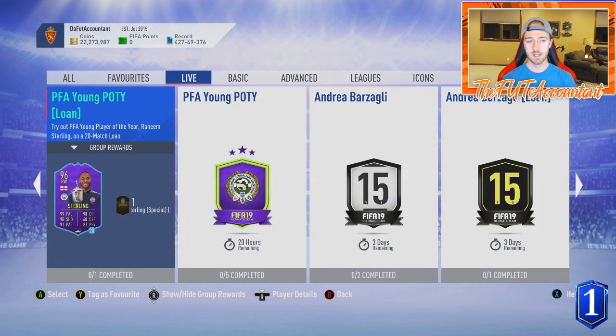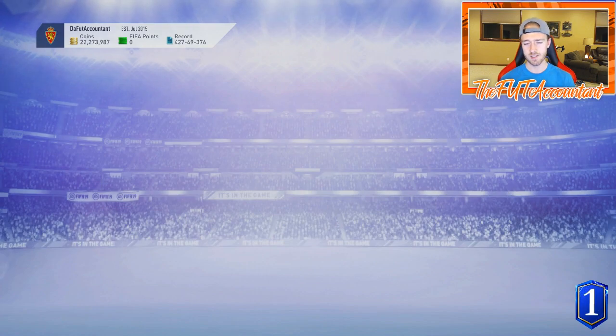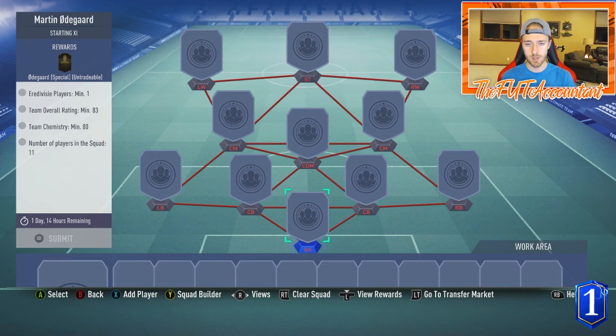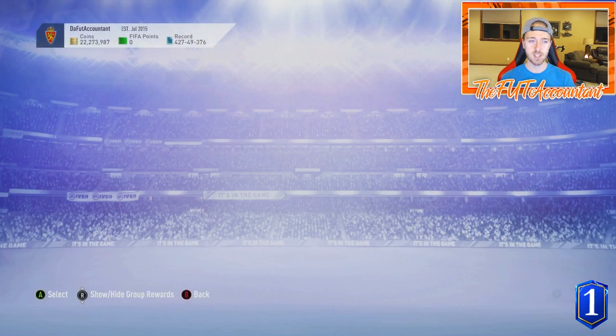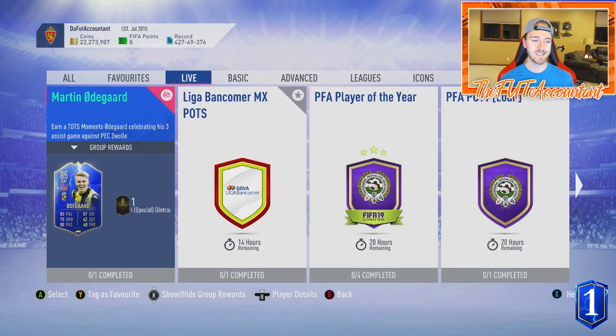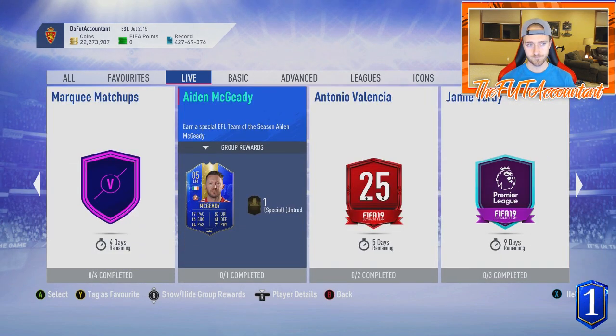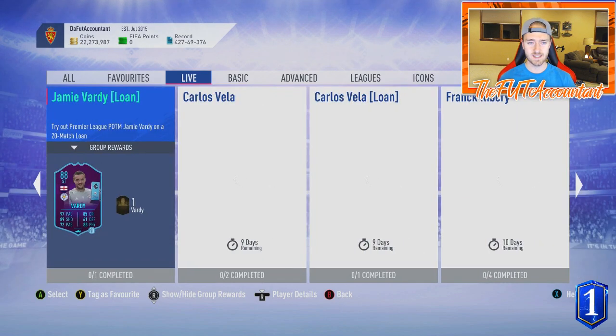I would much rather you guys do the Odegaard SBC. This SBC literally costs like 15,000 coins - it is an 83-rated squad with one Eredivisie player, a very very cheap SBC that puts a TOTS card in your team. I understand that's the TOTS moments card, different than the regular TOTS card design, but take advantage of a 13k to 15k SBC like that. Stick it in your club - you never know when it could be useful throughout Team of the Season with all the SBCs coming.